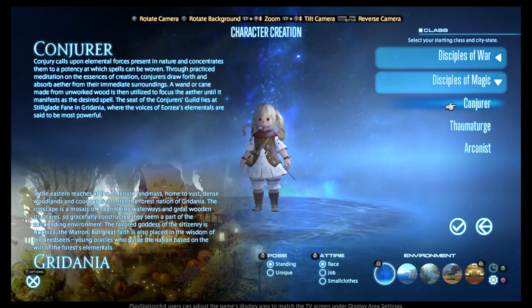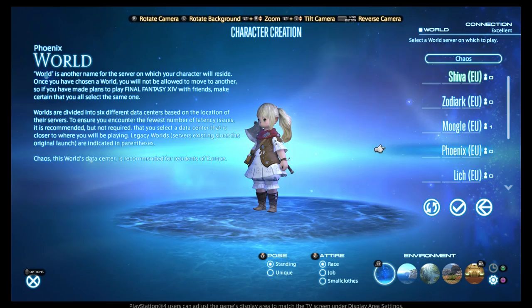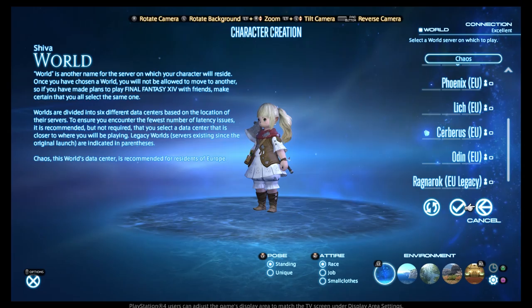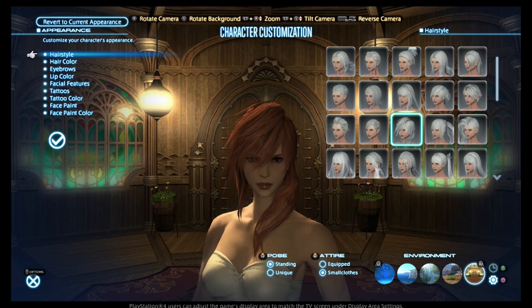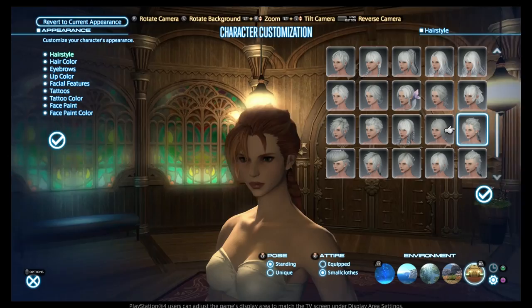It's important when you're picking your server that you check where your friends are currently playing, because while you can form parties across servers to run dungeons together, this is the only time you'll see them. For example, if you're on Moogle and they're on Odin, you won't be able to explore the world together. If you don't like your appearance, don't panic — you can change your cosmetic appearance at any time by visiting the Aesthetician once you complete a level 15 quest. You can also change your character's race at any time by using a Fantasia potion, and you'll be gifted one with your first 30 days of playtime. Additional potions can be purchased from the Mog Station.